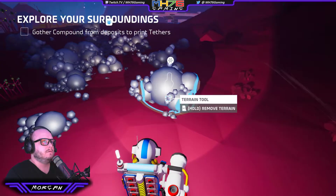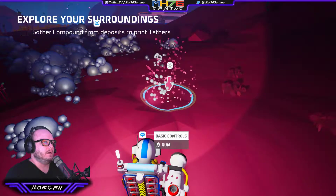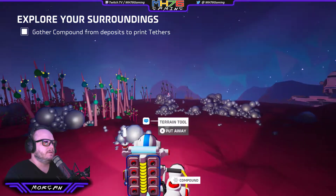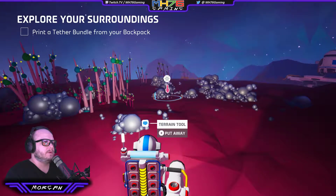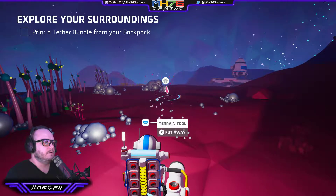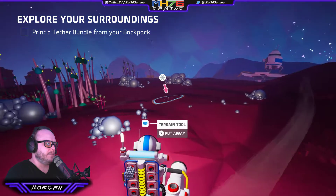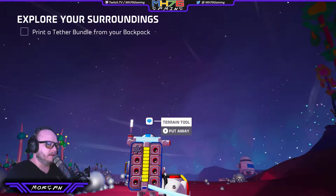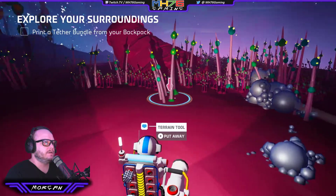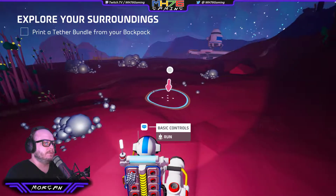We've got the little terrain tool. Remove terrain. You can see the little symbol above the terrain tool — that's what he's actually picking up with it. The material is grey and he's got a full stack now in his backpack. That resource looks like that, which matches the little icon. And if you go over trees and things, the icon changes. Might be just telling us we need to mine that.